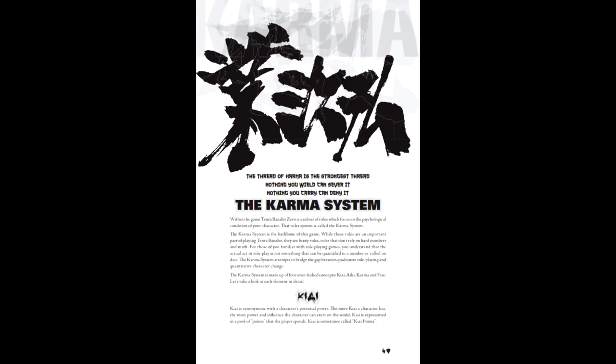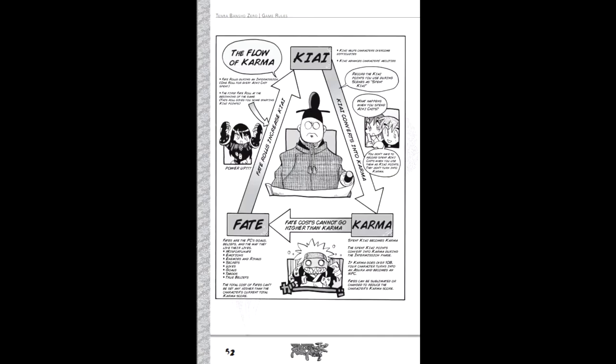Chapter 3 details the karma system. A character's karma must be less than 108 at any given time, otherwise they become an NPC. The implication is that excessive karma doesn't make you a monster per se, but rather someone who cares so much about something that they will go to harmful lengths for the sake of that care. The mechanics of the karma system in TBZ are separated into four concepts: Aiki, Kiai, karma, and fate. Kiai amounts to a character's extra effort mechanic — it may be spent to enhance a given action, but also acts as experience points that can be used to develop skills or gain new equipment. Kiai spent will be added to the karma score at the end of a scene.